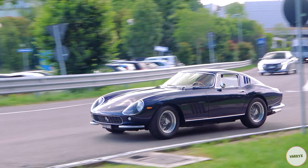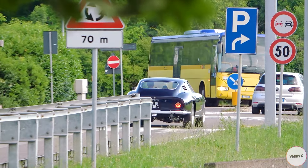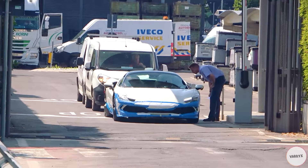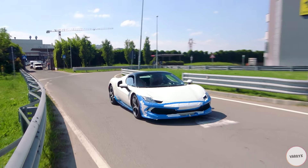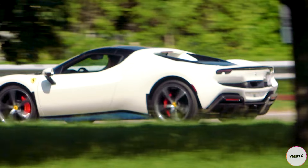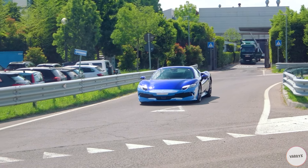Check this out — wow, how classy is this! Another 296. A white GTS with the black contrast roof — pretty usual. Another 296 in blue!